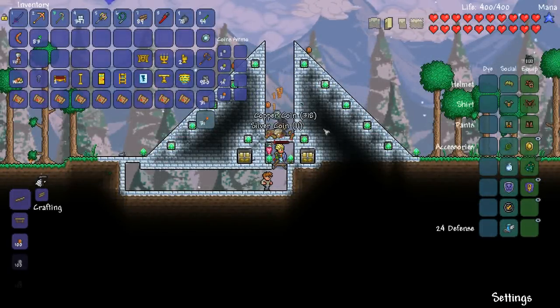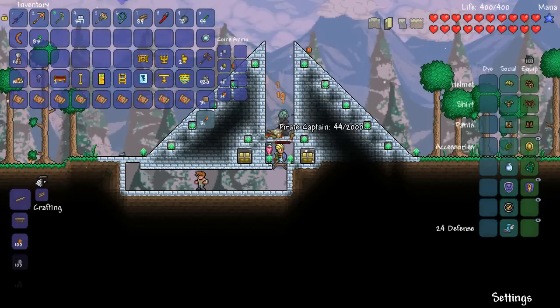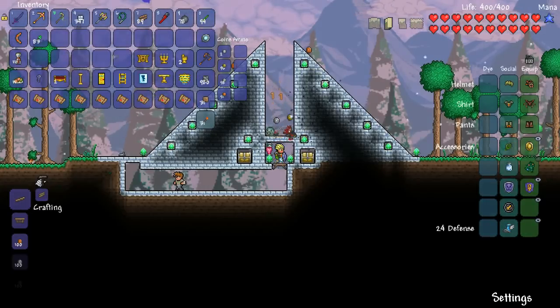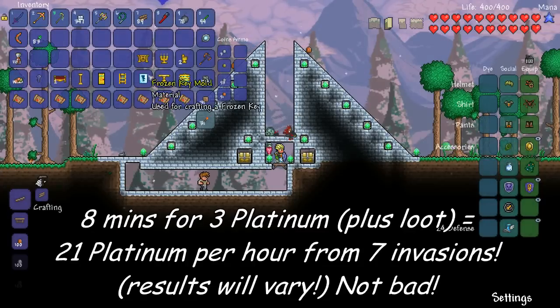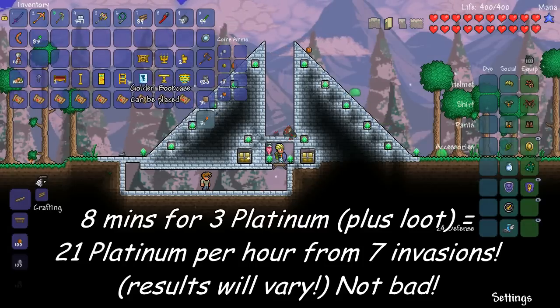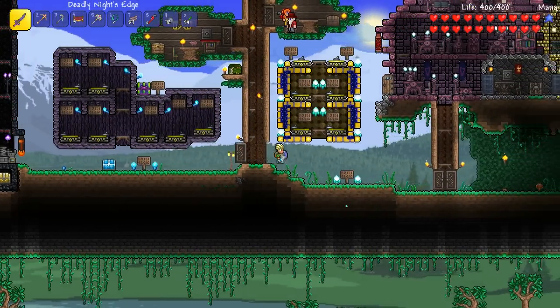As our slime finishes off the pirate captain, we came in at about 8 minutes 15 using a slime staff with 12 damage during the pirate invasion. With that last kill we earned 3 platinum and all this loot in 8 minutes — including a key mold and some golden stuff, which is pretty cool!